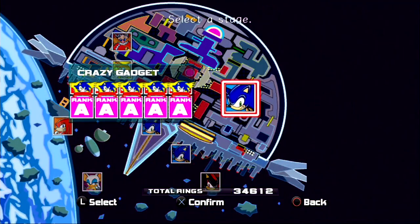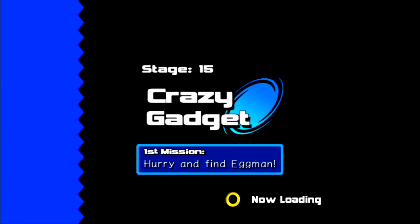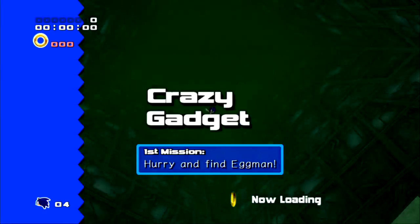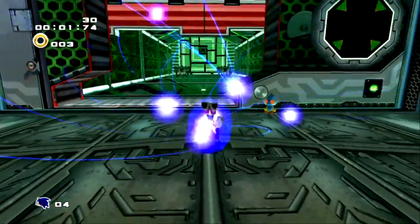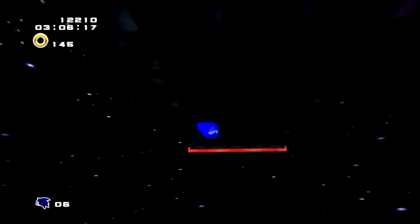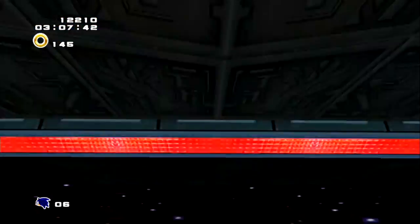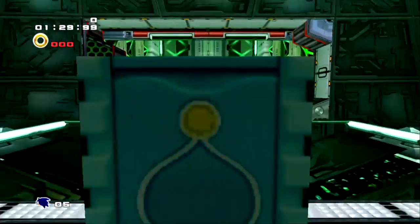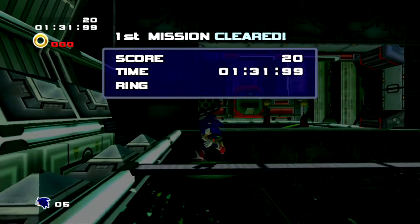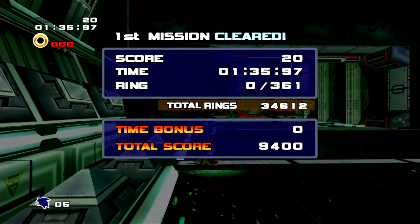This is the way it works: whoever you want to go to that level that you just finished, you have to go to one of their levels where you can perform the Chao Key glitch. For those of you who are not familiar with the Chao Key glitch, I have linked videos to other examples of me using it with other characters in the description. This is the Chao Key glitch for Crazy Gadget, because I would like to go to Radical Highway using Sonic the Hedgehog.